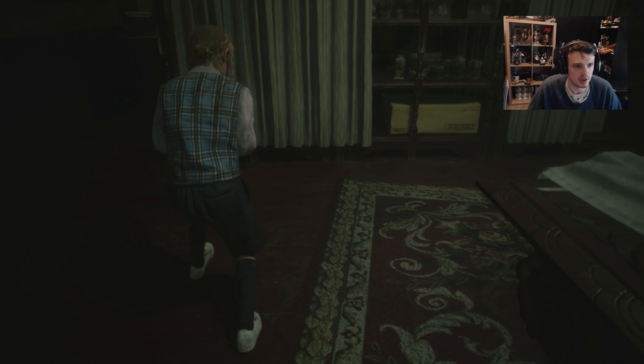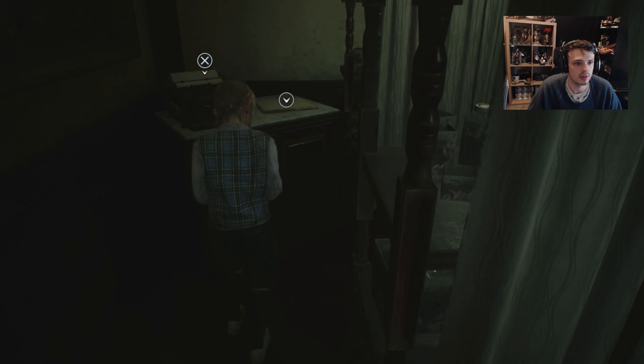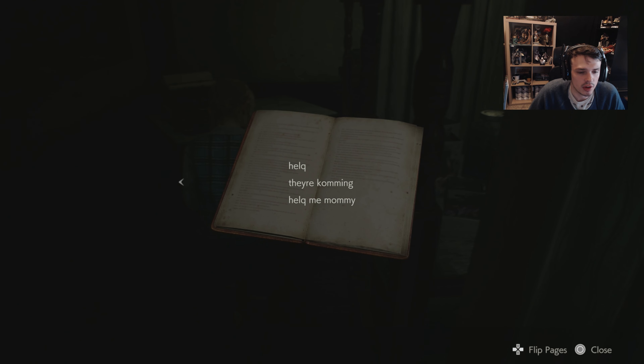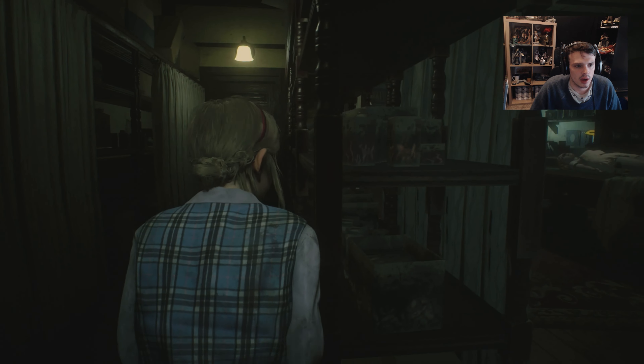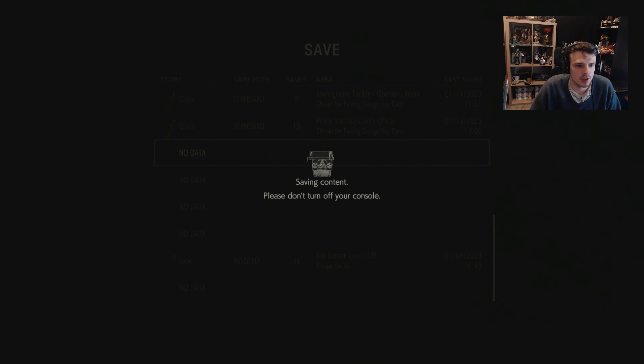I don't know what I'm supposed to do here. I guess I can save — I didn't even see a typewriter. There's a blank string note. If you're reading this, go call the police. Boogeyman's here eating everybody. Help me, mommy. Oh, it's a kid's journal. Let's save. I'm so confused — is it going to show Sherry?